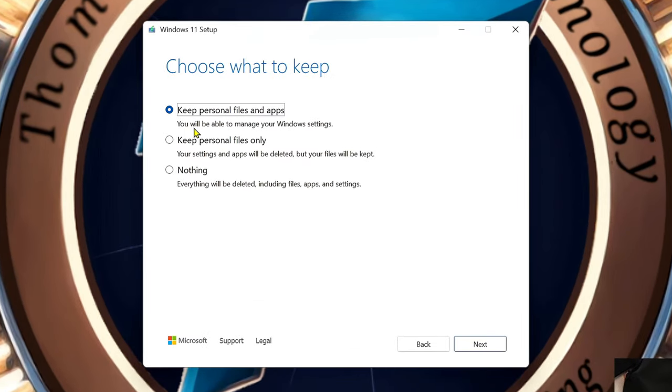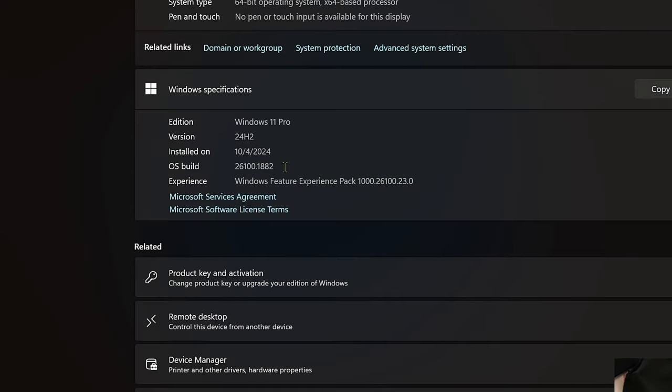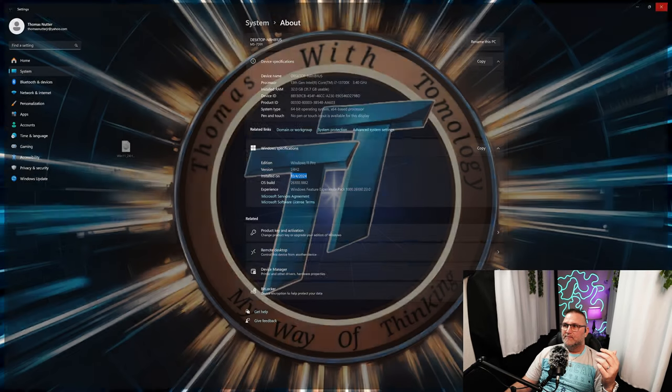It now says 'Install Windows 11 - Keep personal files.' You can change what you want to keep: nothing, keep personal files and apps, or keep personal files only. You get to choose. I just redid Windows four days ago - I installed the newest 24H2 on the 4th. I'm running the 13700K with a 4090. It's a nice clean setup. It's really not that hard to get your computer up and running and better.